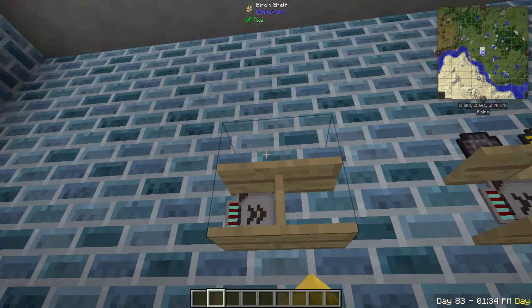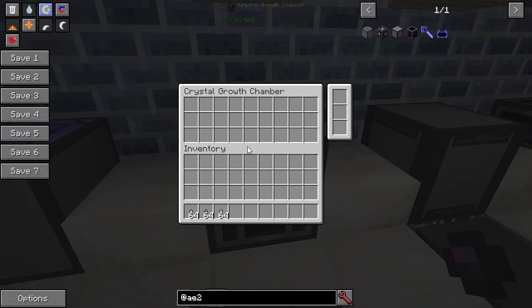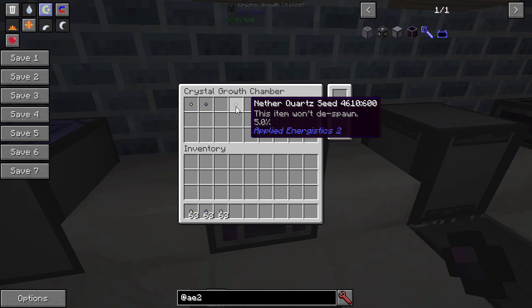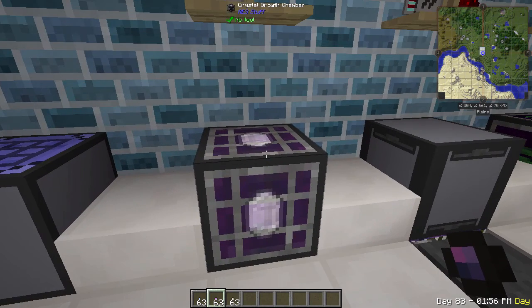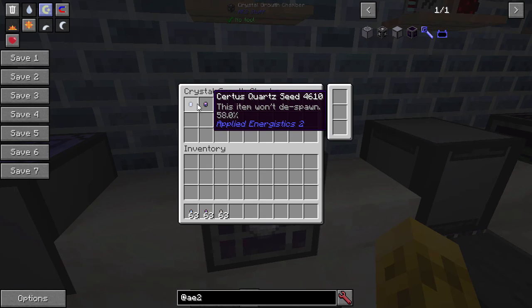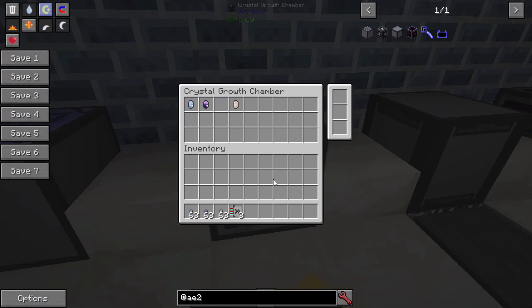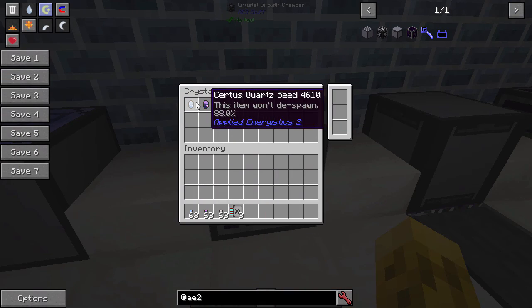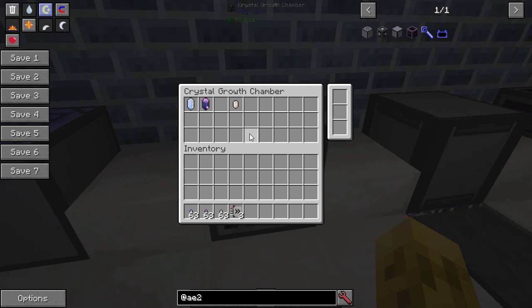Let's grab all three types of seeds — the flux seeds, the certus quartz seeds, and the nether quartz seeds — and put those in there. Unlike when you normally have to throw seeds in water, give it power, and turn it on and off, this block will only draw power when there are actually seeds in there that need to be grown. It will allow you to grow them relatively fast while they're sitting in here.